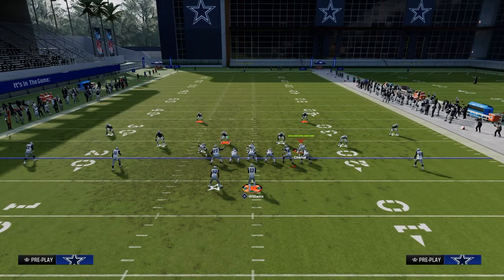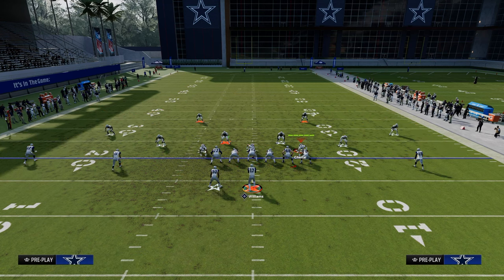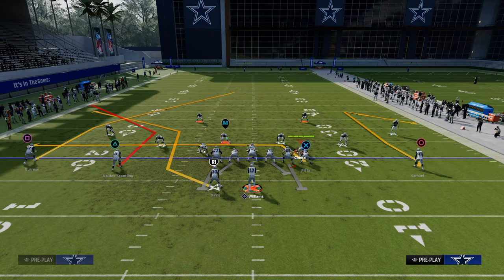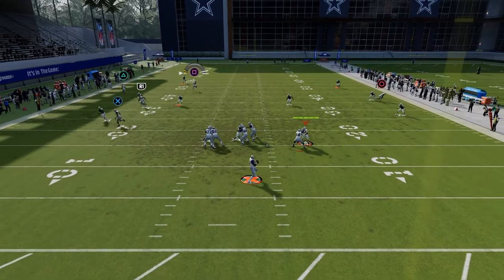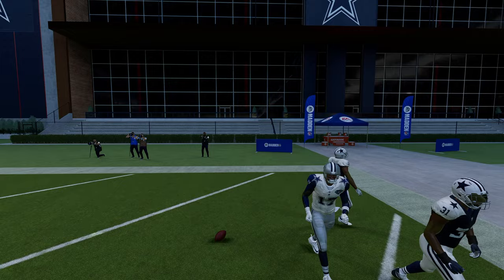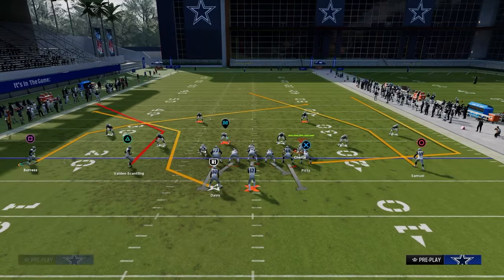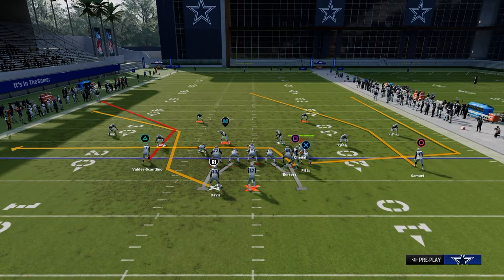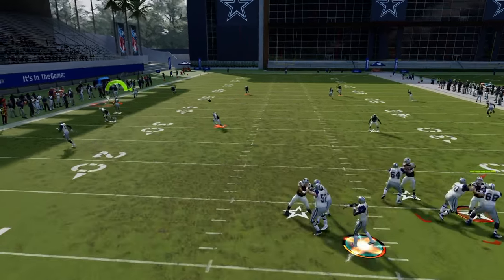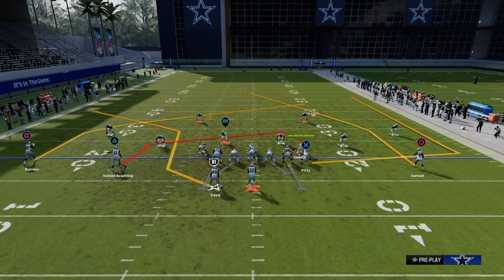If you have outside apprentice, you can actually turn this into a cover two beater through this route combo. If they decide to play cover two, this post will split the safeties — the comeback pulls one safety and the two corner routes pull the other safety. One of my favorite isolation route combos would be something like the double corner, where the running back is deep enough to clear a cloud or curl flat, and then you can check down to the back or to the tight end.